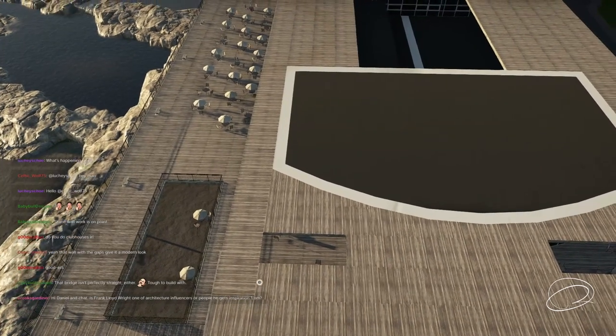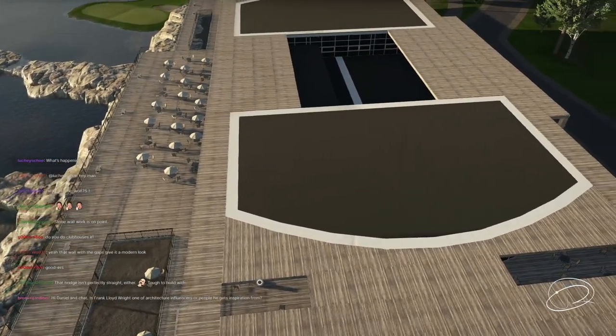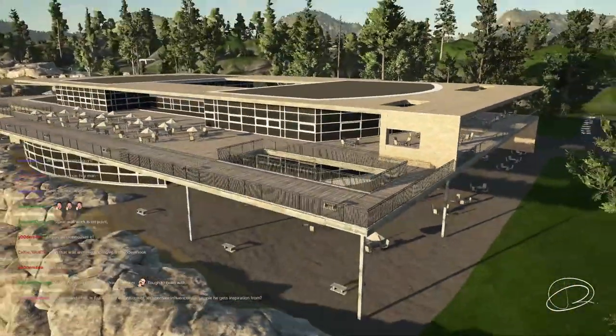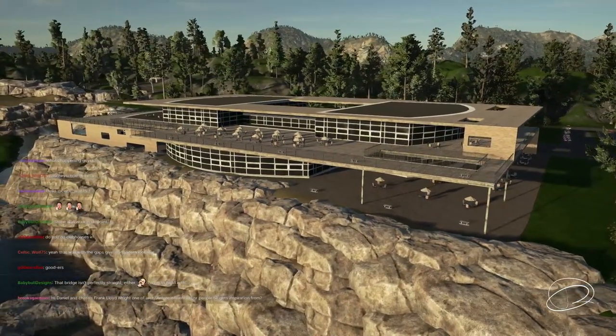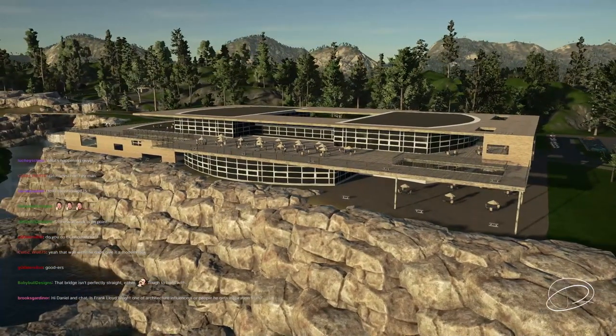Daniel in chat asks if Frank Lloyd Wright is one of the architecture influences. Tyson confirms Frank Lloyd Wright is amazing and definitely influences the style. He was bringing up Valada Lua, and got the idea for that clubhouse while building Infinity Mountain — he noticed the kind of squares where he takes one corner off, and that led to the idea in Valada Lua where a black city building is shoved into the cliff side.